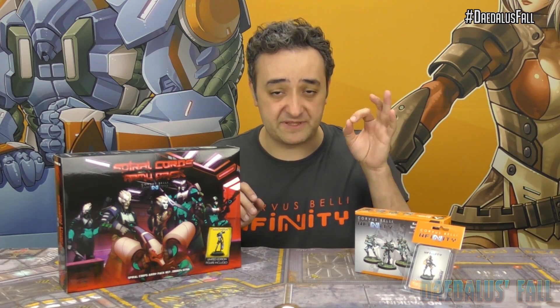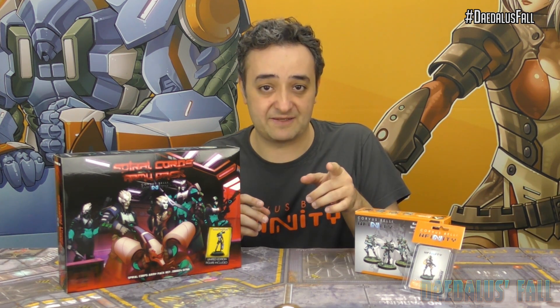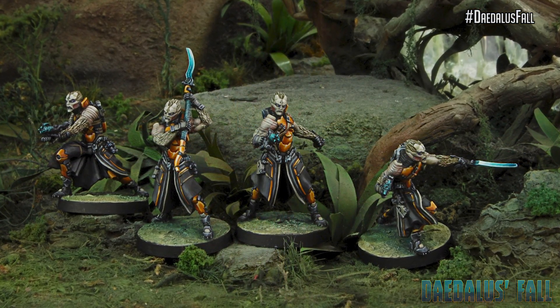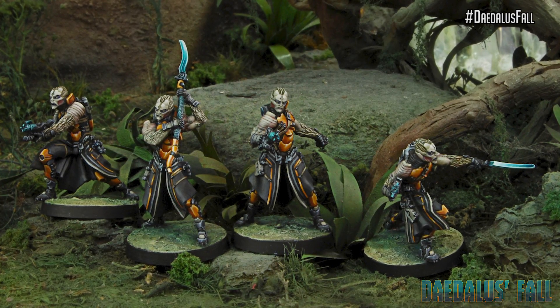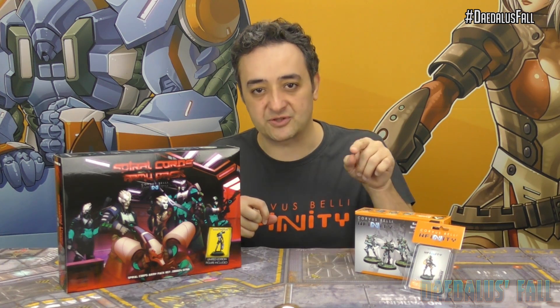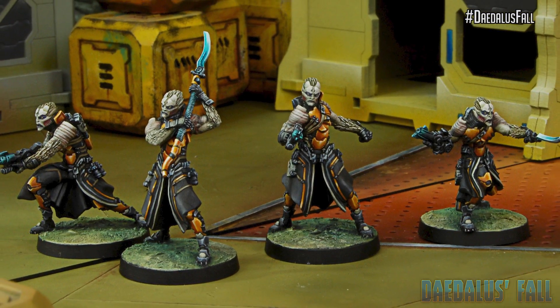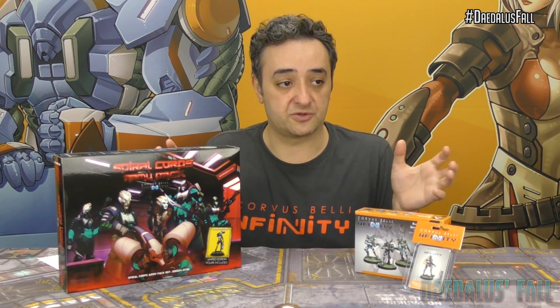I would like to point at some specific SKUs from the Tohaa range on this list that, in my opinion, are some of the best models from Infinity, from Corvus Belli, from certain years. For example, the Makaul Troops — let me show an image of them. These are, in my opinion, one of the best boxes of Tohaa ever. Many people really dug into the look of the Tohaa thanks to this design for the Makaul. They are lovely troops and lovely miniatures — something I highly encourage you to purchase right now, because they're going to be discontinued. But they are lovely and excellent troops.